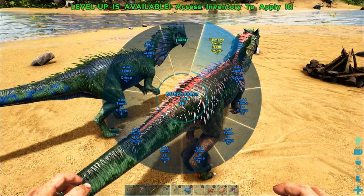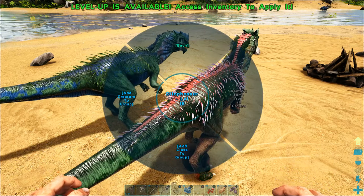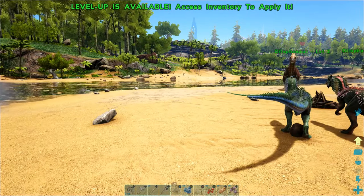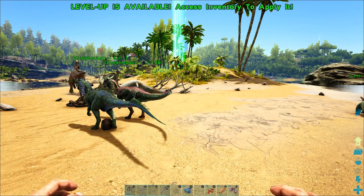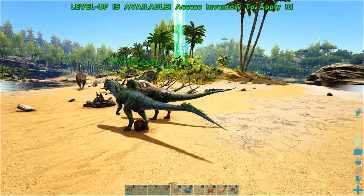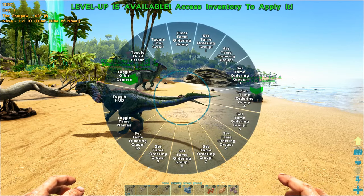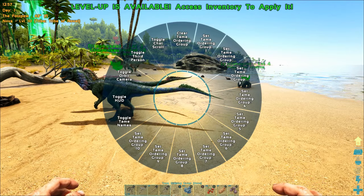I accidentally added her a minute ago, so I'm going to remove her, then hold down X, go to modify ordering settings, add creature, and then add tame to the group. Right now, group one has just this female Dilophosaur. If I hold down the minus button, it's going to show my currently selected group, which is nothing, and a green arrow over every dinosaur in this group. If you have no group selected, it highlights all of your dinosaurs, so any commands that I give will affect the Lystrosaur and both Dilophosaurs.